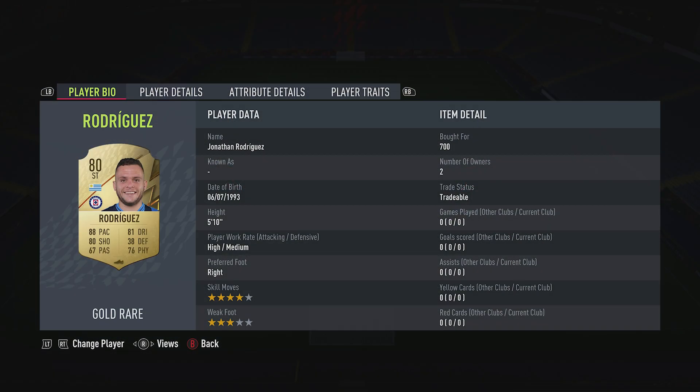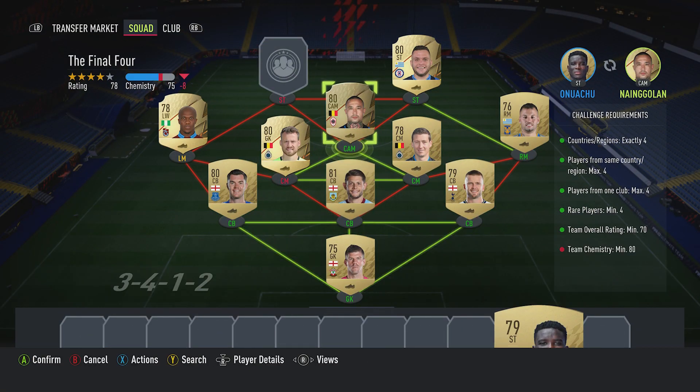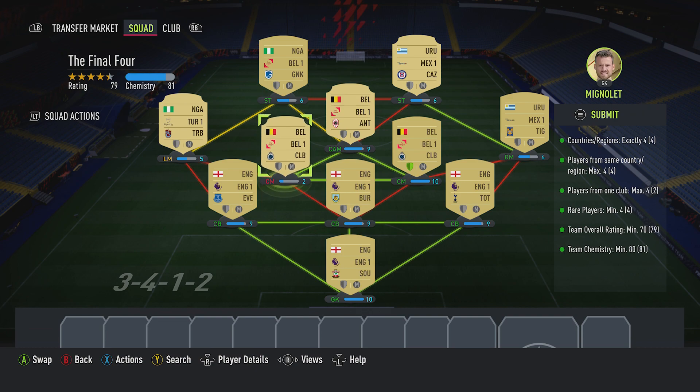The striker on the right is Jonathan Rodríguez for 700, plays for Cruz Azul in the Mexico first league and is from Uruguay. The final player, the striker, is Paul Onuachu for 450, plays for KRC Genk in the Belgium first league and is Nigerian. We are at 81 on team chemistry and 80 is required.